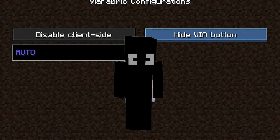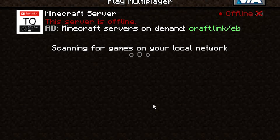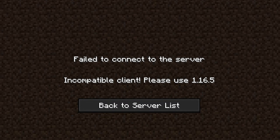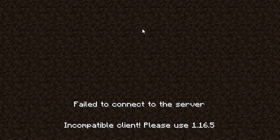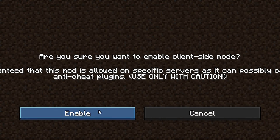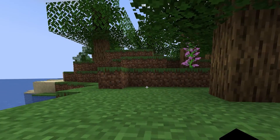Once you enable this mod, all you need to do is just join any server with a lower version. For this video I created a server which, as you can see, is for version 1.16. If I try to join it will just not let me in. However, if I enable this mod, these blue things will appear, and now you can play on servers with lower versions with no problem.